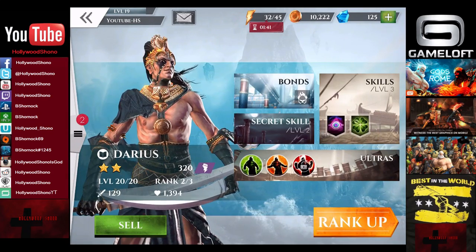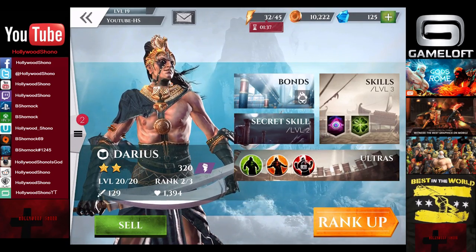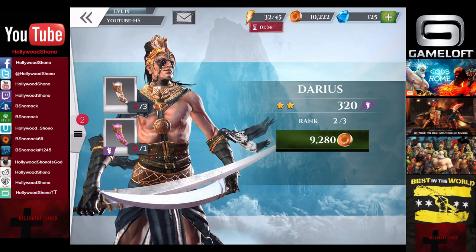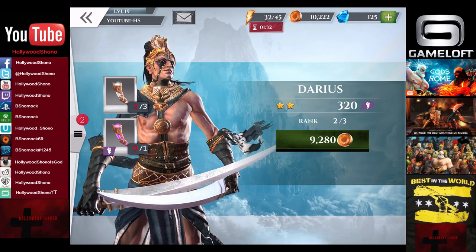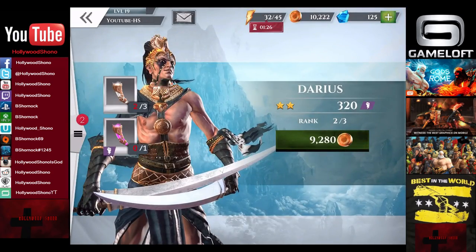As you can see, once you get a two-star fighter up to rank three capabilities, you're going to need quite a bit of stuff. You're going to need 9,280 gold, three of the tier one Nectars, and a class-specific Demigod Nectar tier one.